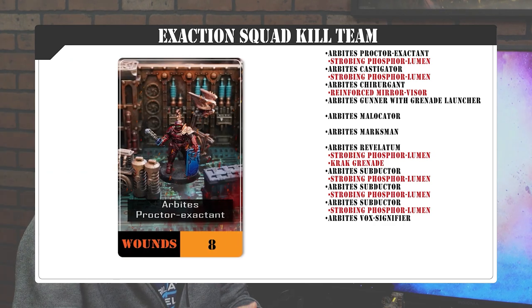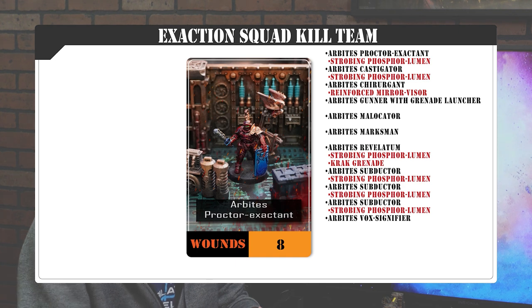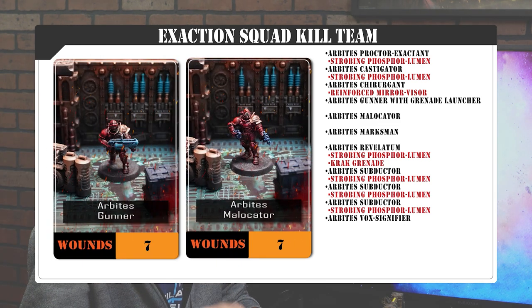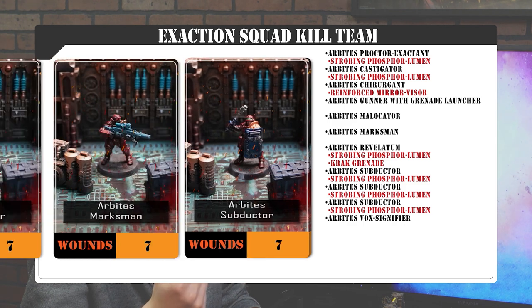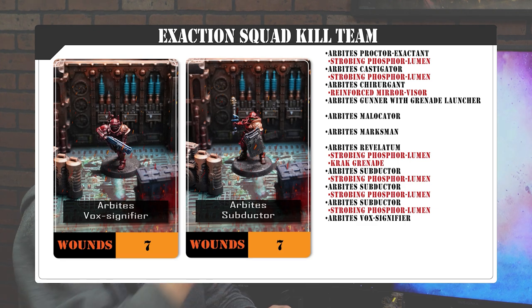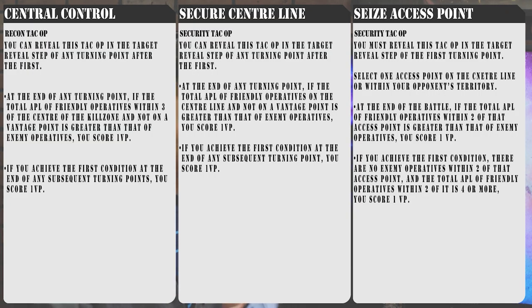Going into my list, our leader is taking the Dominator Maul and Assault Shield this time, so he gets that double parry and strike first into melee. We are bringing a Castigator, a Churigant, a Gunner with a Grenade Launcher, a Malacator, a Marksman, a Revelatum, our Subductors 3, and lastly a Vox Signifier. As for equipment, we are taking six Phosphor Lumens — this denies your rerolls. So taking out that Relentless, that's going to be pretty nice. For Tac Ops, we are taking Classic Security, Central Control, Secure Center Line, and C's Access Point. All right, let's end in 2.3.1.